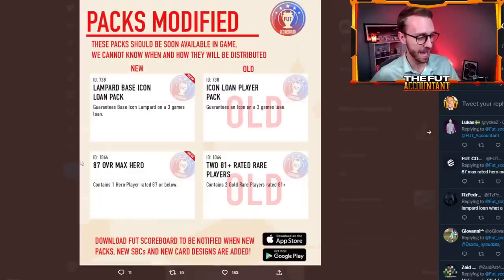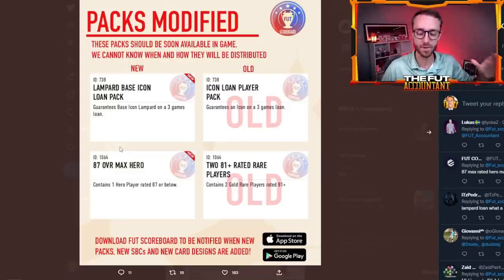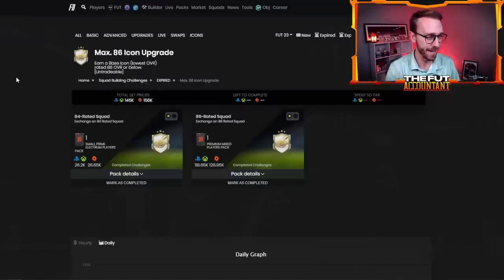On Thursday of last week, EA added this pack to the code — 87 overall max hero. Every day since then, people have been waiting for this pack to drop. In my opinion, this pack has the most anticipation of any pack dropped in FIFA 23 yet, especially in terms of an SBC pack. The reason we feel strongly about this being today is that just one week ago, we had the max 86 icon upgrade drop on Monday. It was two squads, pretty good value for a gamble SBC at 140,000 coins.